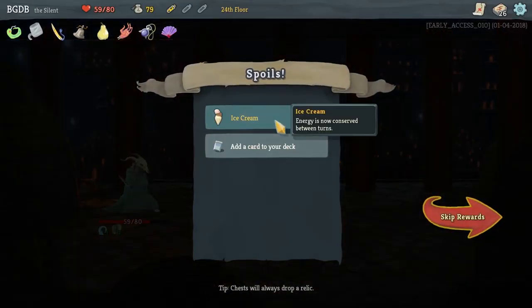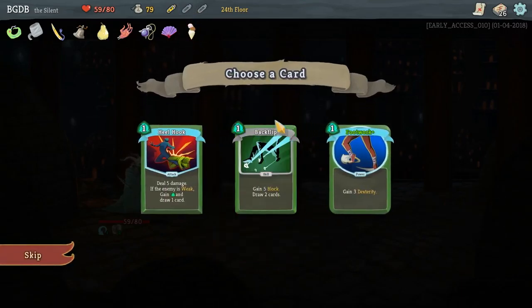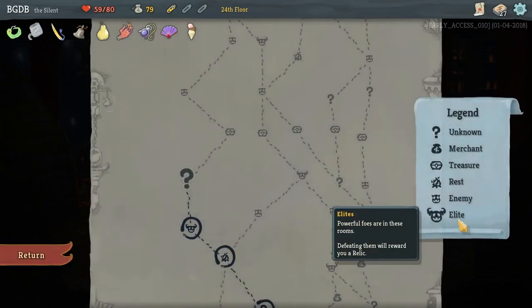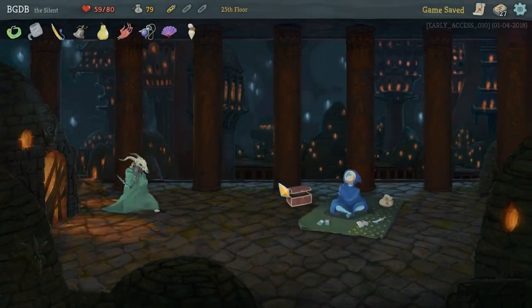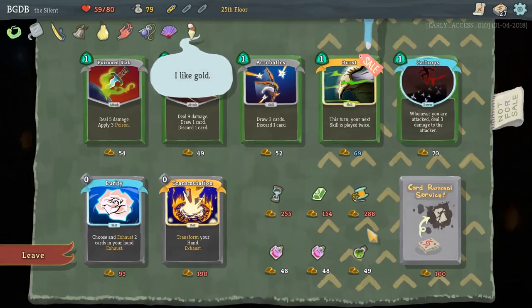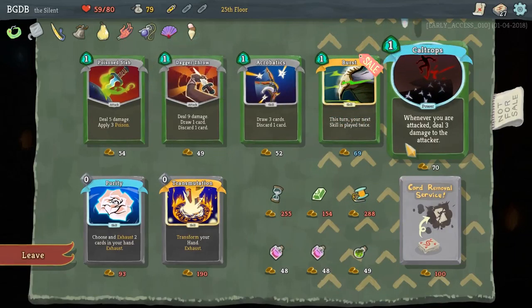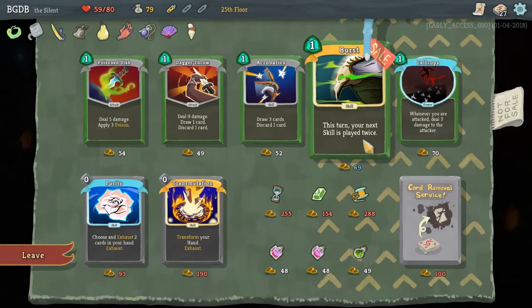Ice cream - energy. Does it stack though? This could be amazing if it stacks. I block. Draw two cards is good. Three dexterity for increased block - potency out of blocks, whatever that word is. Oh, you're a vendor - that's not useful right now. Whenever you attack, deal three damage to the attacker. After this turn, your next skill is played twice.